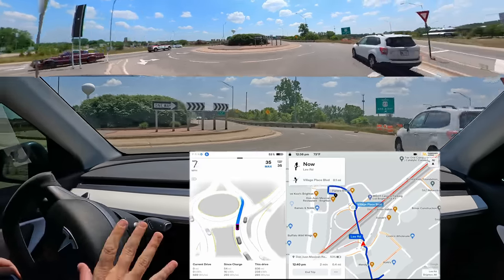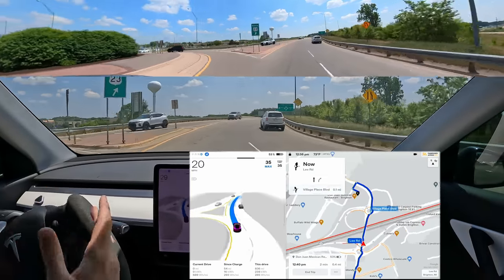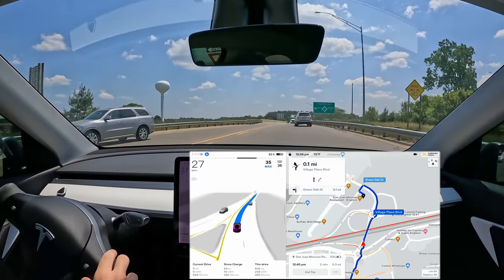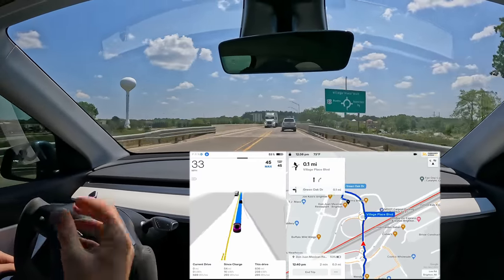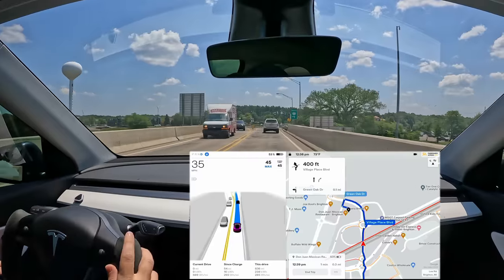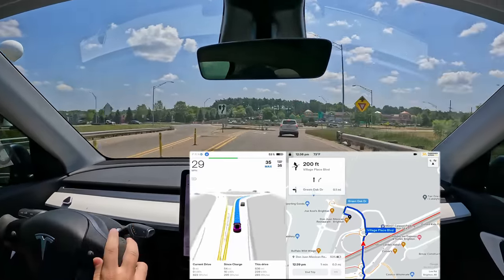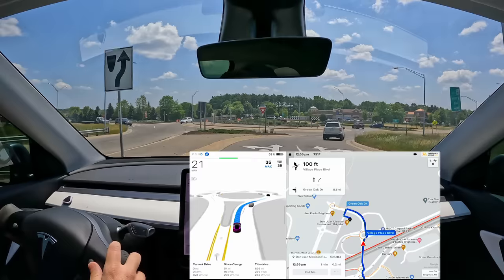I'm trying not to interact with it yet. If we get honked at a couple times, I'll start kind of pushing the car along when we need to. So that's pretty much a typical behavior from Beta you'll see in roundabouts — very skittish, very hesitant. Every once in a while, it'll blast through there at the appropriate time, but most of the time we're getting more of what you're seeing here.